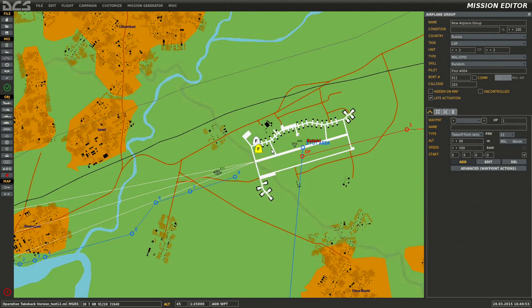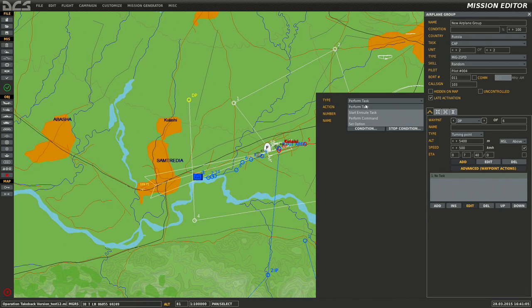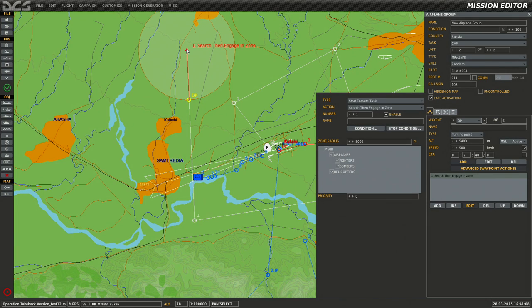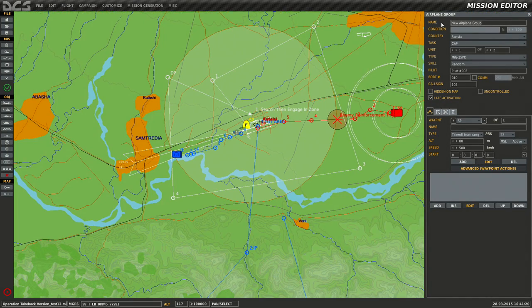Takeoff from ramp, spots 22 and 23. Add waypoints. Starting route task: search and engage zone. There we go, sorry about that. Late activation — we'll call them 'Russian CAP.' Spell sweep — sorry about that guys, let me save real quick.